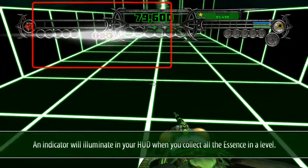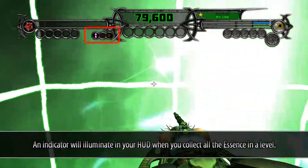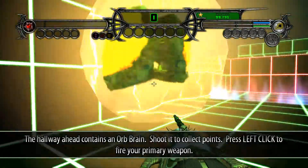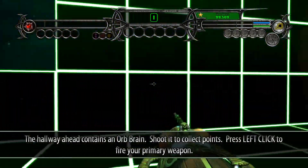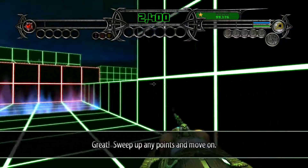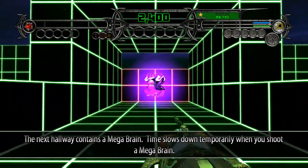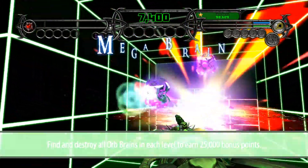I go faster when I'm sprinting - or jumping, I don't know why I called sprinting jumping. Is that an enemy? Shoot at collect points. I'm literally one shot away from it exploding. Oh, it's multiple clicks.